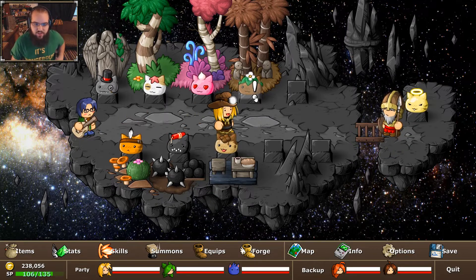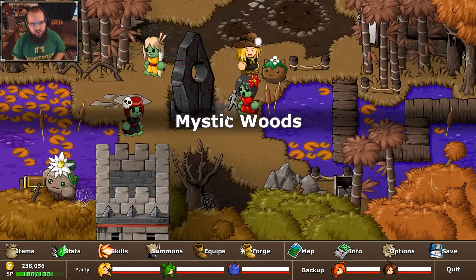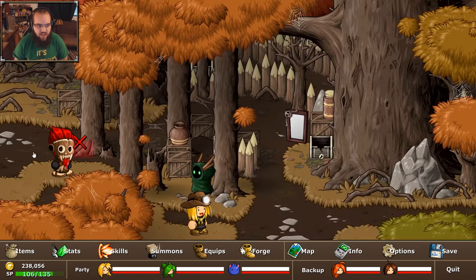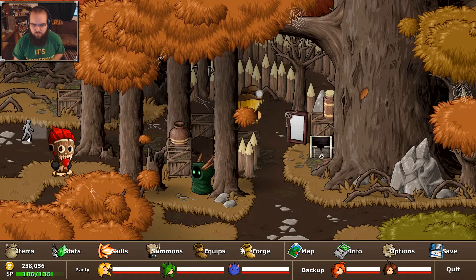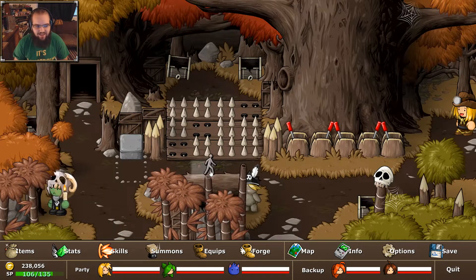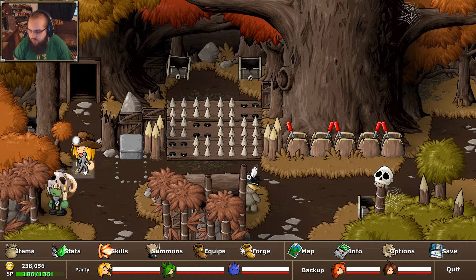Each of the four human characters have a relationship stat with all three of the other characters. No Legs is exempt from this — everyone loves No Legs. And No Legs being in the fight actually boosts the other two characters' relationship by three.